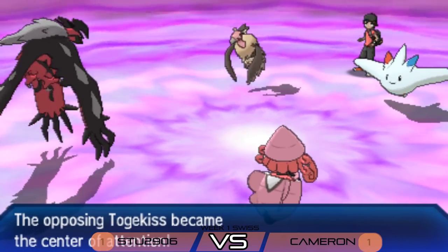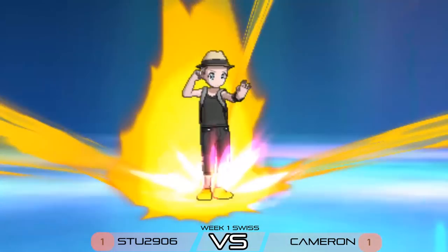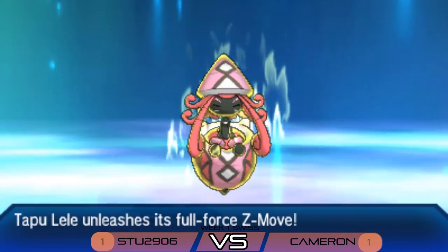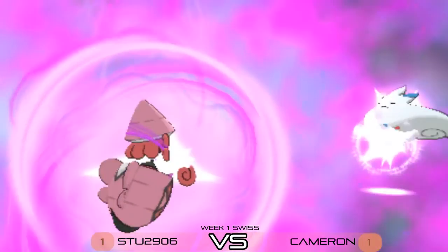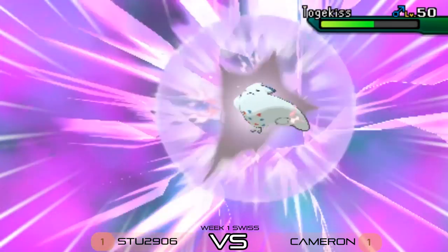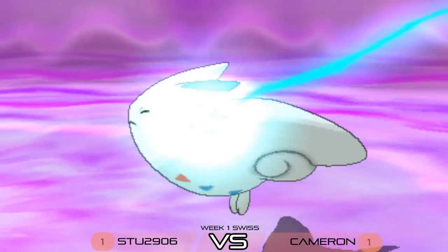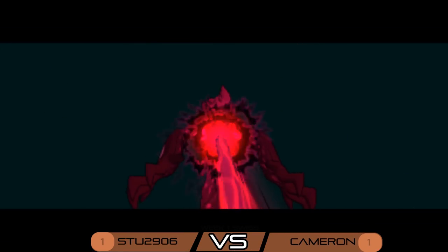Follow Me from Togekiss trying to support Mandibuzz and avoid those Moon Blasts. Shattered Psyche comes out from Tapu Lele — not messing around, wants to remove that Togekiss from the field. It unleashes the Z-move and we all know it will be enough to pick up the knockout on Togekiss, removing that huge support option. Big turn for Stew — he's pulling himself back into this game by eliminating the Togekiss that's put in so much work.